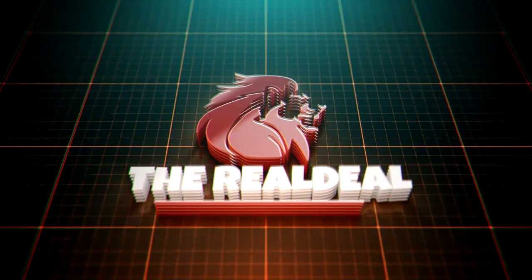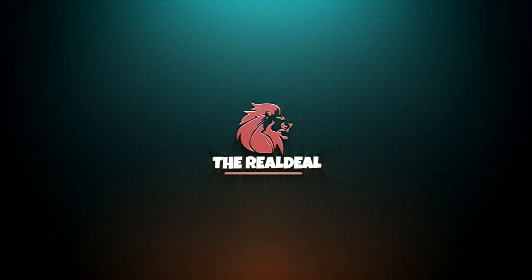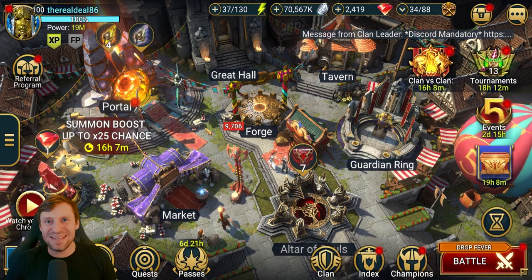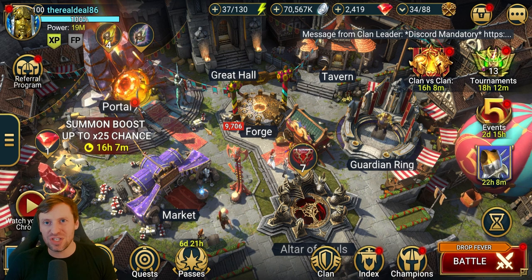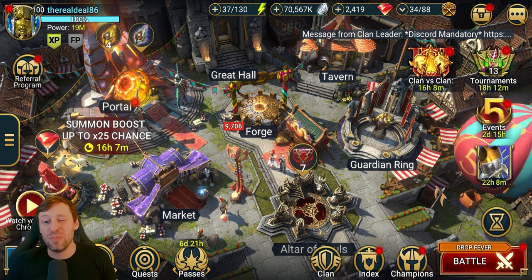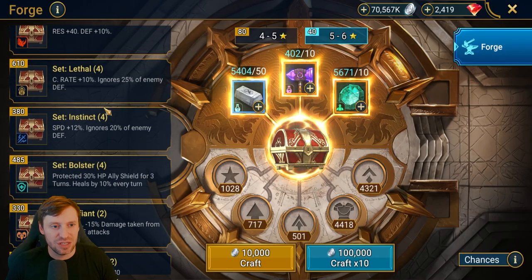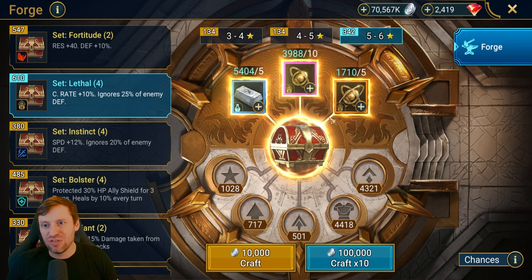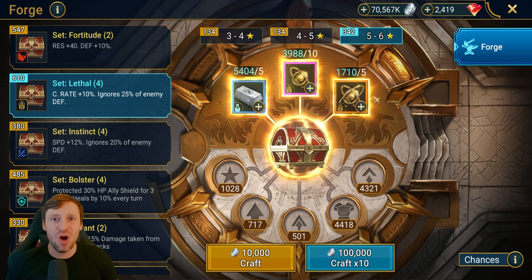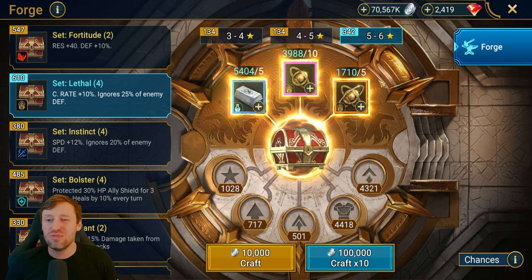You are now tuned in to the real deal. What is up guys, it's the real deal, welcome back to the channel. Today we are going to be looking at lethal gear — we are going to be forging a whole bunch. I think we've got something crazy like 300 and 342, so we've got a load to forge.